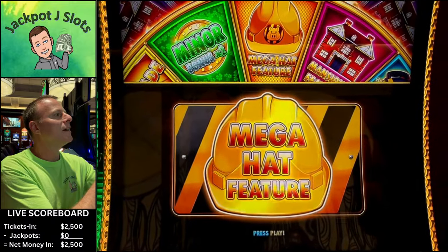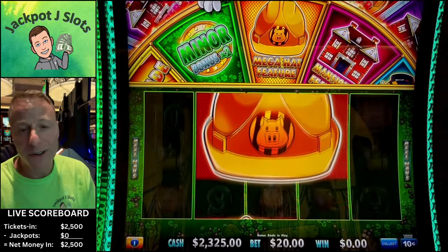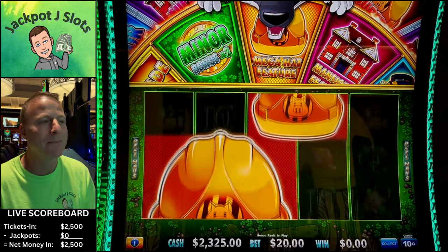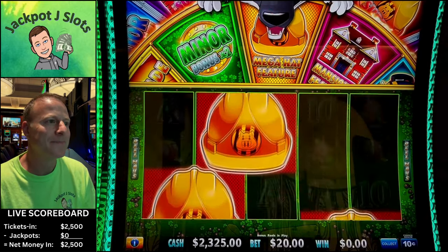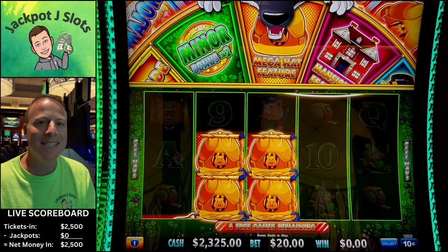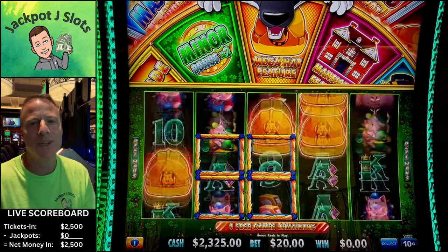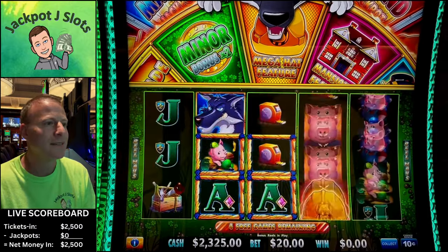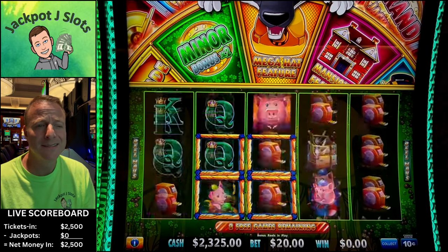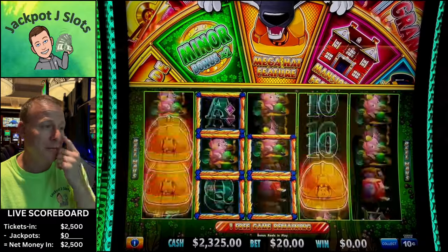Let's get that down here. Of course, we want one hat to fill the board, but sometimes that tiny four-square hat is better. I guess we're going to find out. Any three hats gets your re-trigger. Hats on top — let's turn that straw into wood, into gold.